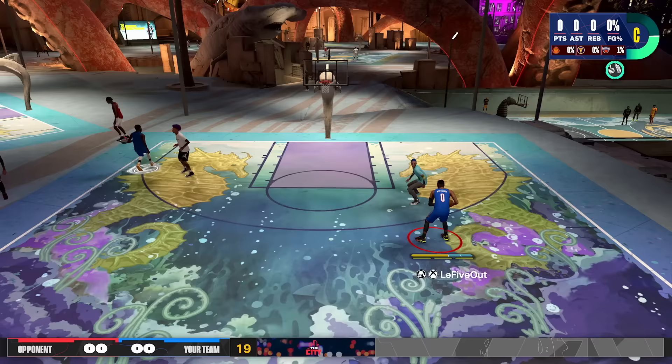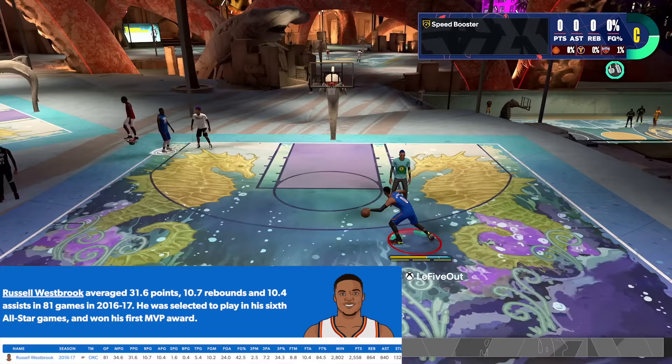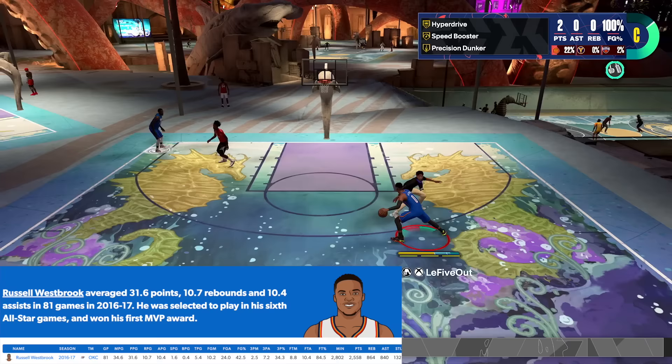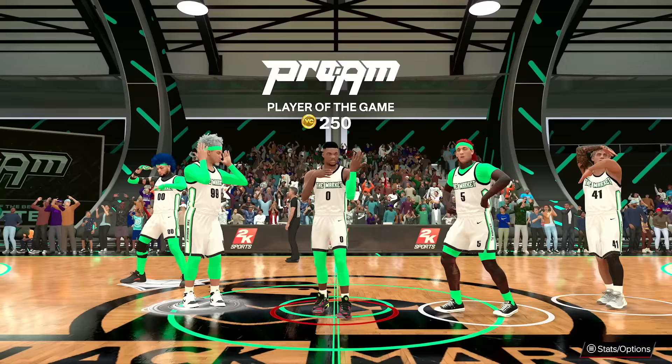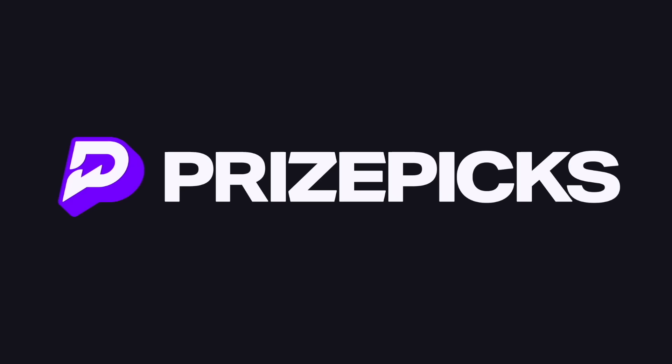I said 5k likes and I would drop the build — well here it is. My prime Russell Westbrook build based off of the 2016-17 NBA MVP season, where he averaged over 30 points per game, almost 11 rebounds, 10 assists, and shot 34% from three — his best shooting season. This is my prime Russell Westbrook build: a triple-double machine, even at six foot three.